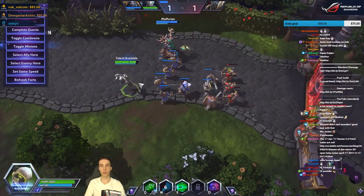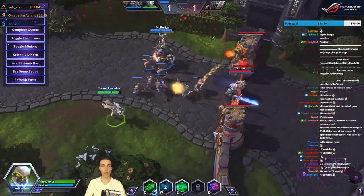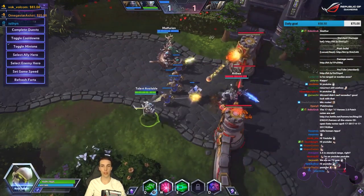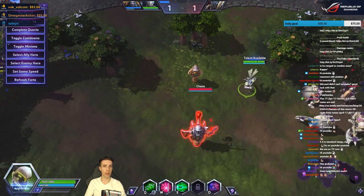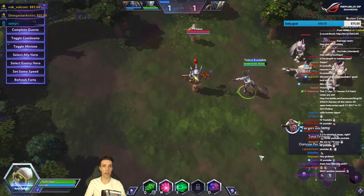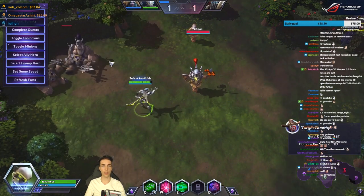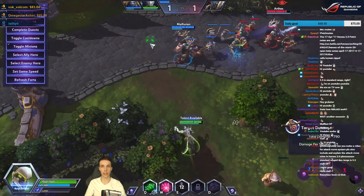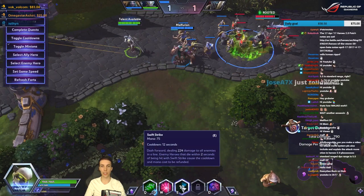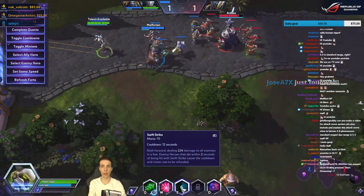Depending on what talents you pick, the W can give you bonus shield, bonus damage, and cooldown reduction. His auto attack fires three shurikens — you need to do just the tiniest stop to activate it; you cannot move constantly like Tracer. His E is pretty crazy: it's a very fast long-distance dash that deals damage to all enemies within it, and if you kill enemy heroes...